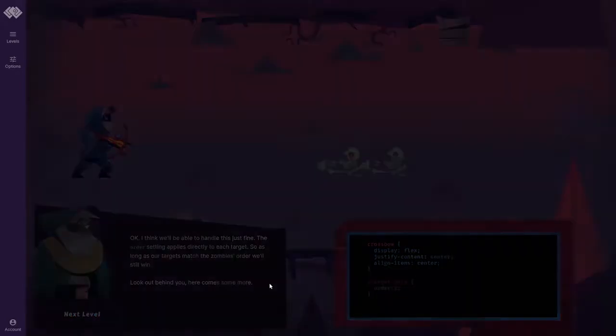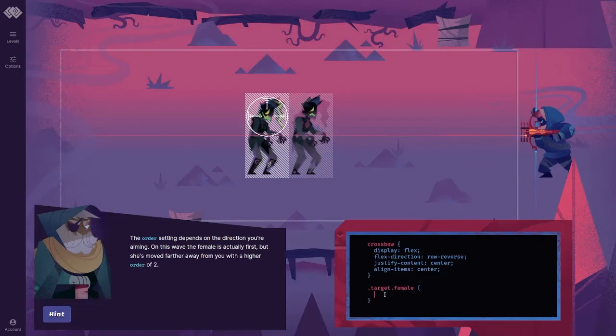Look out behind you, here comes some more. Target female. The order setting depends on the direction you're aiming. On this wave, the female is actually first, but she's moved further away from you with a higher order of 2.